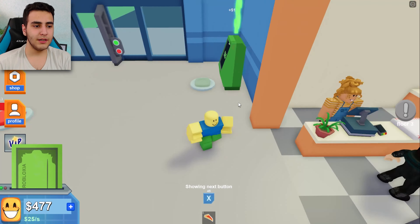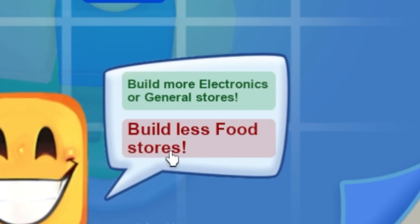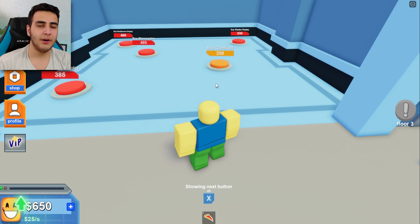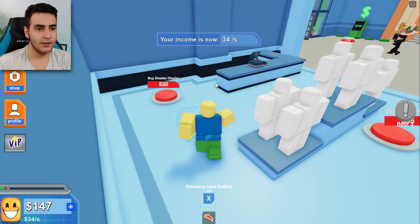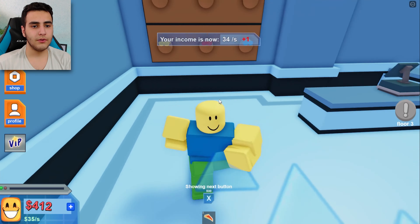I'm just getting more stores bro, I'm not dumb to buy anything else. Buy more food stores — yes, obviously. There is no food store right here. Let's go for the accessory store — yes, why not. Buy checkout, let's get this, this, this.